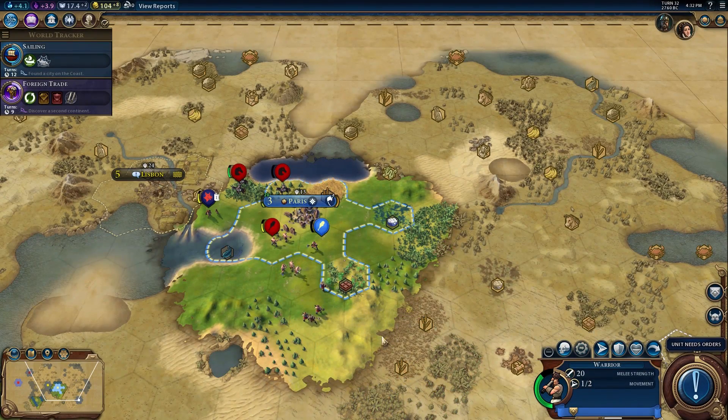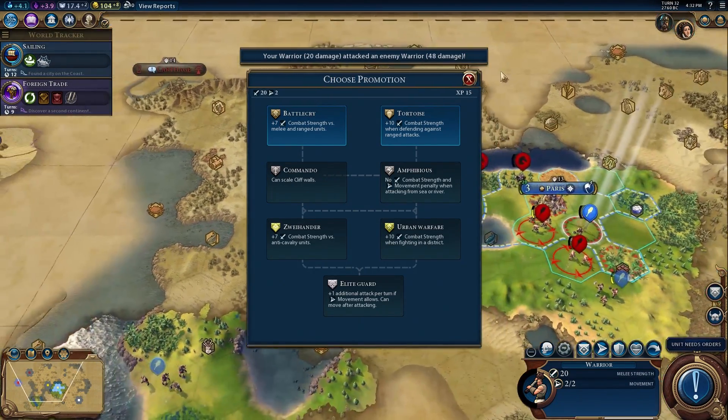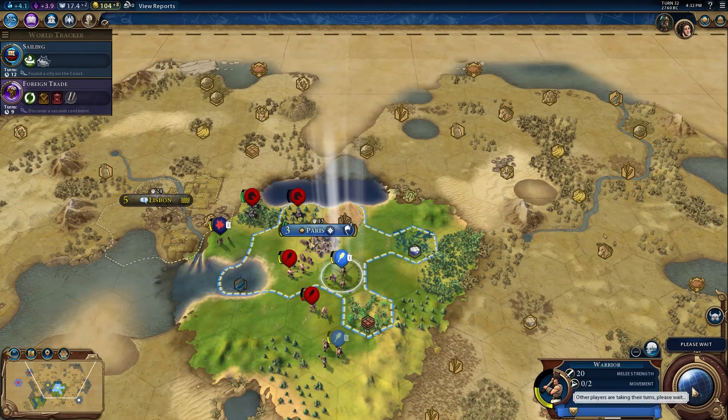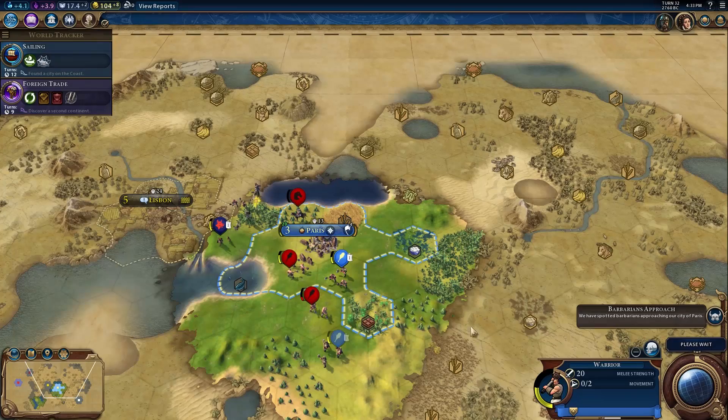Our units are up for a promotion soon - that'll give some health back and extra abilities. When the barbarians send horsemen, that's when you're in trouble. Barbarian horsemen raids are no joke. As you can see this isn't the most fast-paced game, but if you're new to Civ it's very solid and deep. Even if you're a huge Civ fan you're absolutely going to love this game. Let's talk about the review.